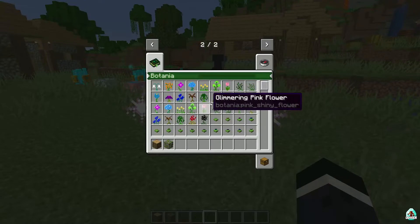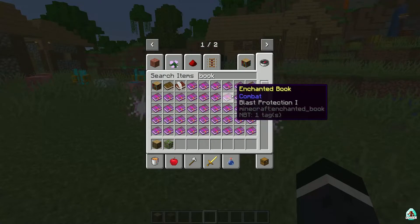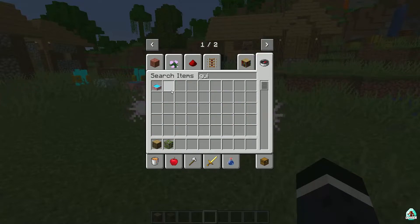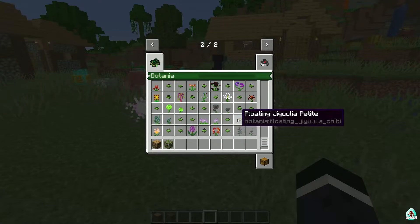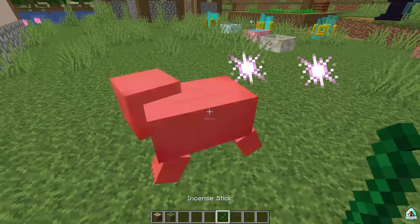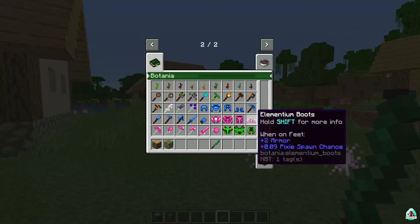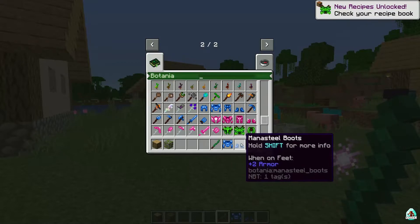You must craft the book — the Lexica Botania — which tells you all about the mod. Here it is. In it you'll find information about incense sticks, Mana Steel, cheese plates, and much more.